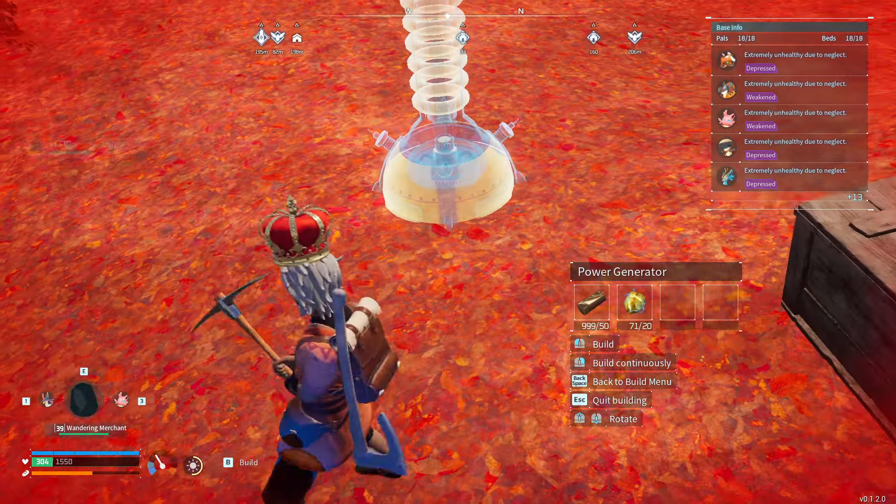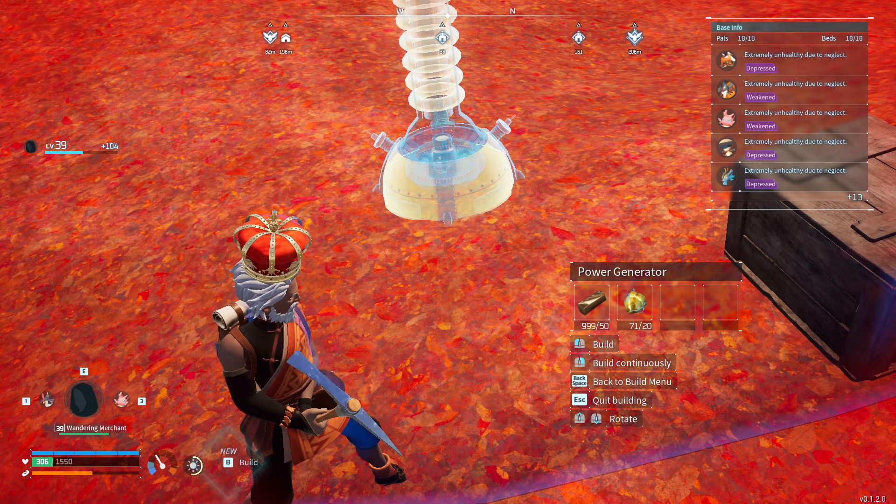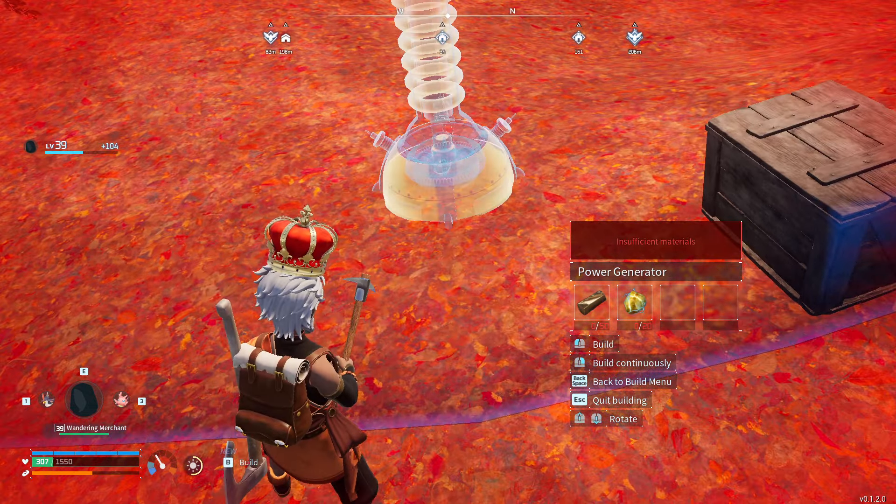Let's do that again. You go right up to the ledge, and as you're going to build, you're going to walk out of your base. Walk out — I did that too slow.